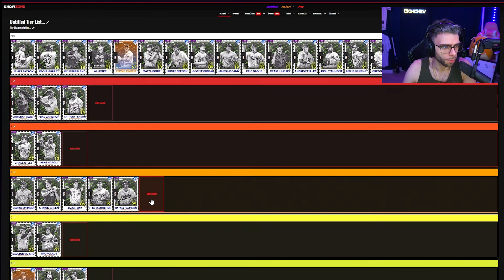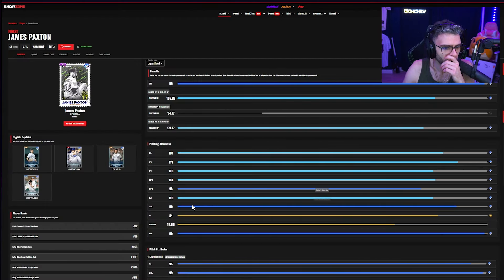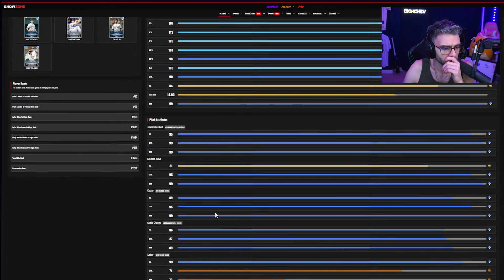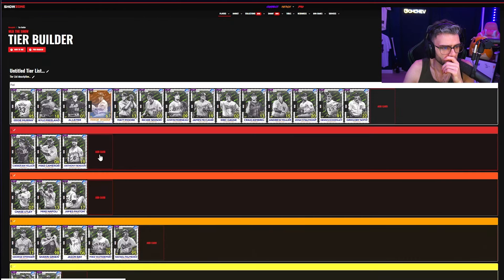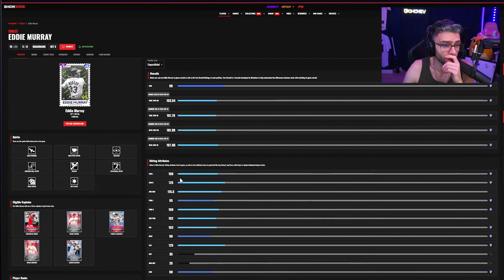James Paxton: tentatively A tier — I like the numbers across the board and the pitch mix is solid. Eddie Murray: S tier. His fielding is actually quite low — this is a Guardians Eddie Murray from the Cleveland Indians era.